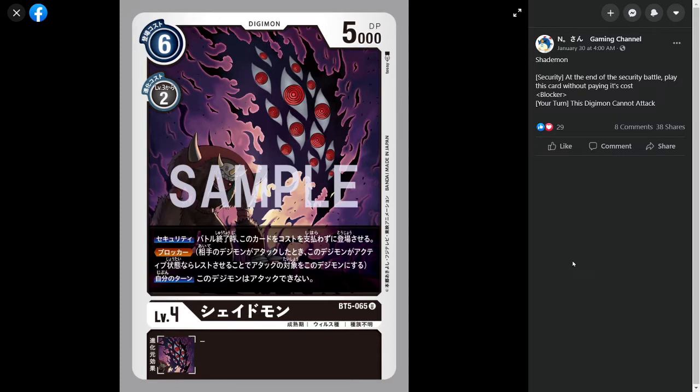First up we have Shademon. Shademon is a level 4 black Digimon — stats aren't really anything too special. But what is interesting is the fact that we have another Security Digimon. The first time we saw Security Digimon was back in BT-03, and they weren't really doing a whole lot back then. They were just a Digimon with the Security ability where if it is checked from the Security, after that Security battle, it goes onto the field for free. This card has that ability as well, and on top of which it also has Blocker.